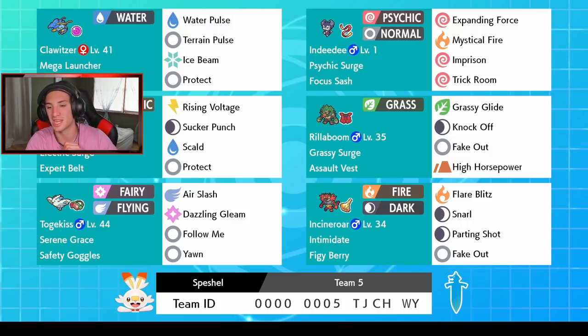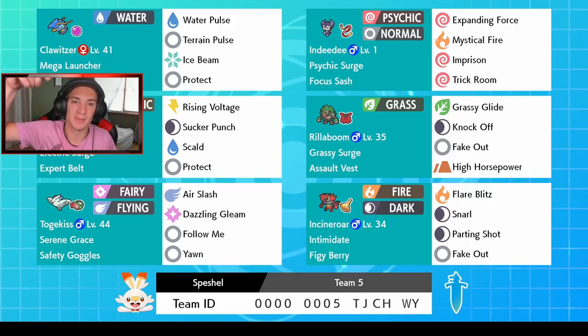In the final spot we've got Incineroar with a Figy Berry, Intimidate, Flare Blitz, Snarl to lower special attack, Parting Shot, and Fake Out. This thing's an absolute beast. If you guys want to try out this team for yourself, the rental code is at the bottom of the screen. I'm hyped for this Clawitzer team — let's see how much damage we can do.